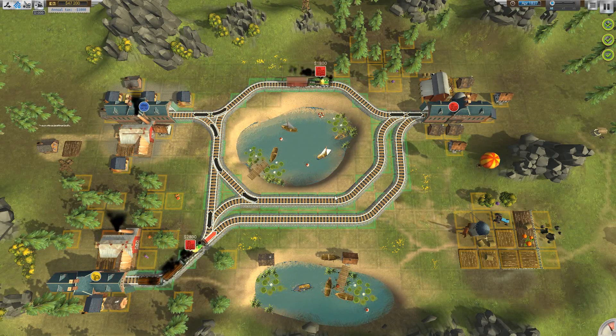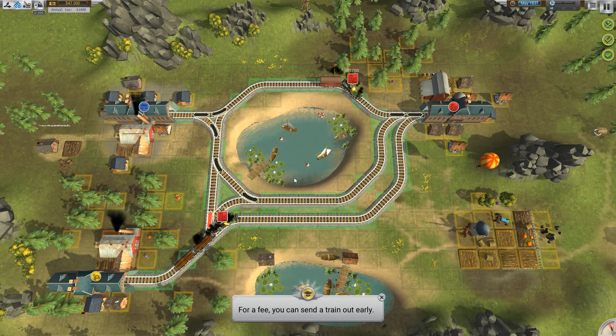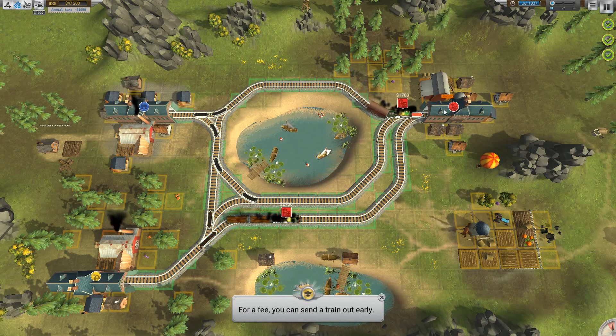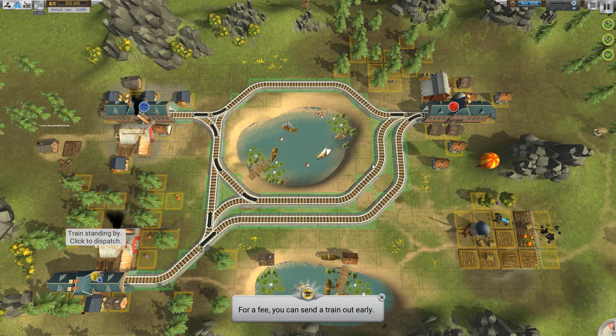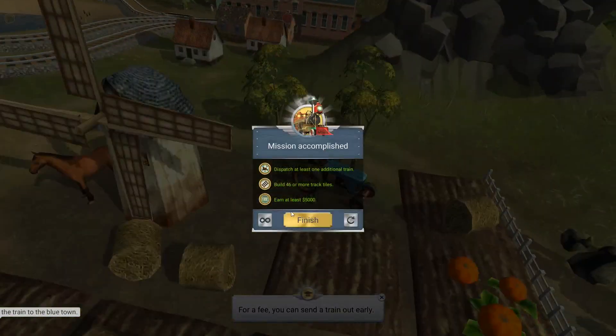I like putting in double lines where I can so trains can run parallel without worrying about crashing into each other. On this map it's not really needed since it's so short. You can also speed up the game up to four times normal speed. And that's it for map one!